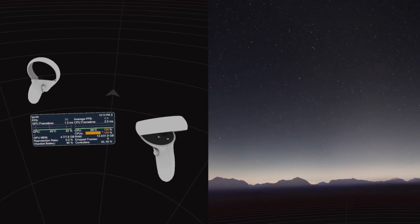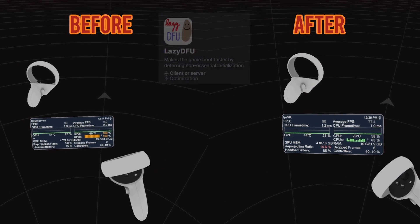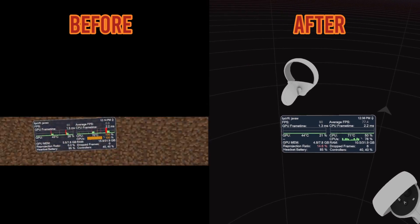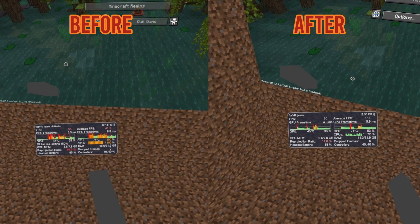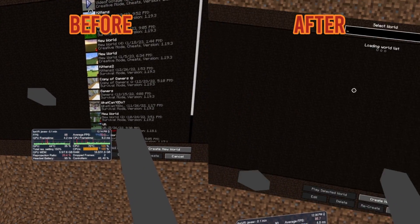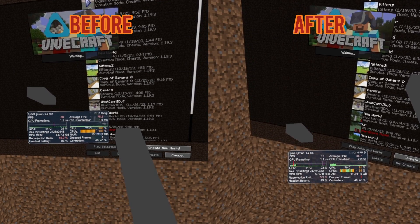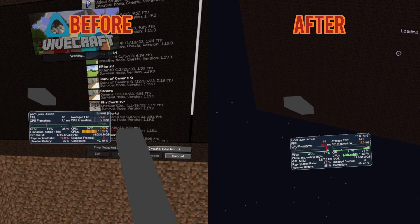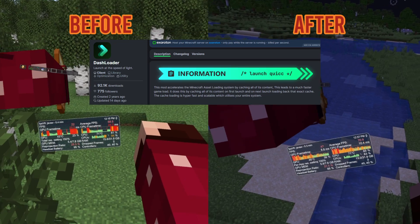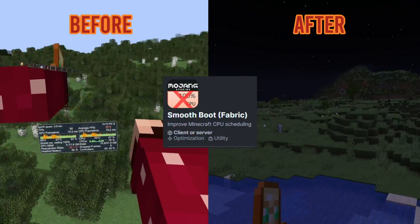Remember when I wanted to show you how bad it was to launch Vivecraft? Well, these mods are going to help with that. One is called Lazy DFU (Lazy Data Fixer Upper). Minecraft caches every rule required to convert older worlds to the current version being launched, including every version in between. This is very CPU and memory intensive, which causes Minecraft to take a very long time to boot up. The second important mod is Dash Loader, which caches all of the content on the first launch, then loads the content on subsequent launches. On top of that, I'm also going to throw in Smooth Boot as well.